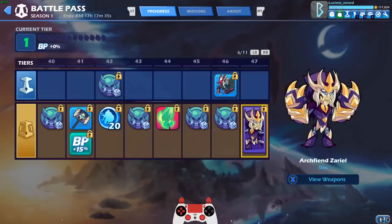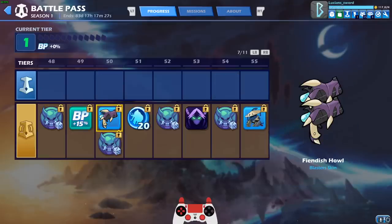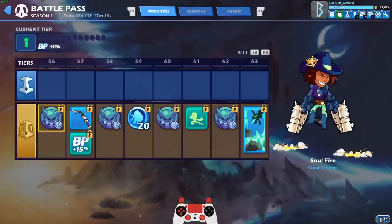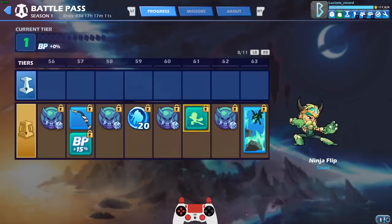Look at that — Arc Fiend Zariel, wow! Look at those weapons, not bad at all. The Fiendish Howl Blasters, they're alright. Ninja Shadow — it's animated, so that's cool. Ninja Sidekick, also cool. I love that they added way more sidekicks and avatars to the game, because you just see the same ones all the time — now there's actually variety. Ninja Flip, it's alright.